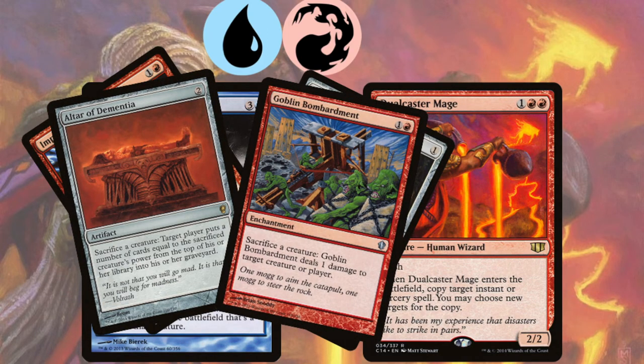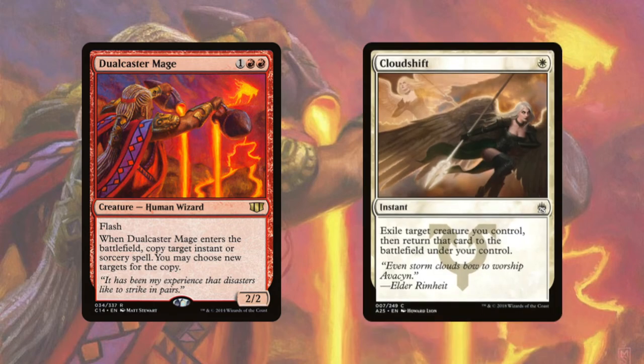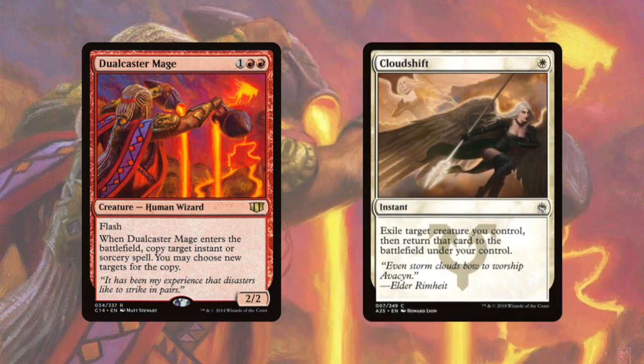If you don't have those, no problem — you can use sacrifice effects in replacement, again to ping or mill your opponents to death. But that's not all: with Dual Caster Mage you can also use blink effects that bring back creatures immediately to get tons of enter-the-battlefield triggers. Here we'll use Cloud Shift — it's essentially the same pattern as a copy spell. You cast Cloud Shift targeting a creature, in response flash in Dual Caster Mage targeting Cloud Shift. The copy of Cloud Shift blinks Dual Caster Mage, allowing you to copy the initial Cloud Shift again, and so on, until you get endless ETB triggers.